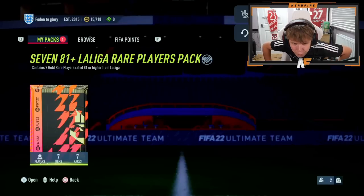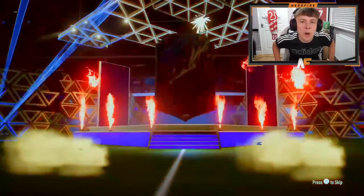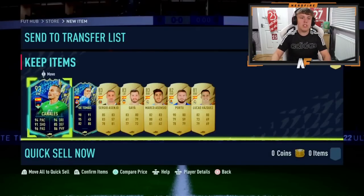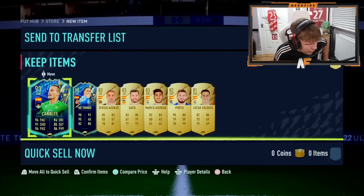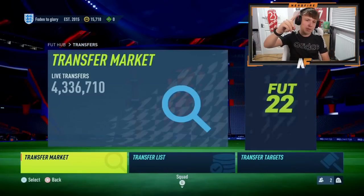Shout out to Grandma's Lettuce — it's been a while since we've opened his pack. Pack number nine. He's cracked it open. The blues are showing up now. It's Canales. The card is pretty solid. I don't know what his skill and weak foot is — four star, four star. Very good card in my opinion. Even if you don't start him, very good player to have on your bench. He can play different positions. He finally got it.